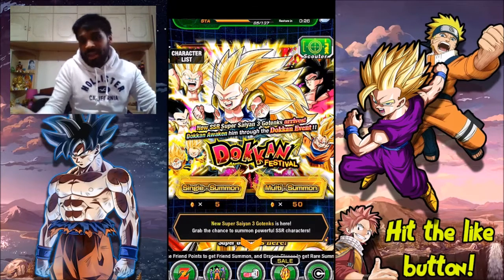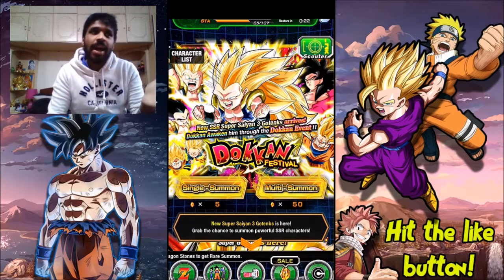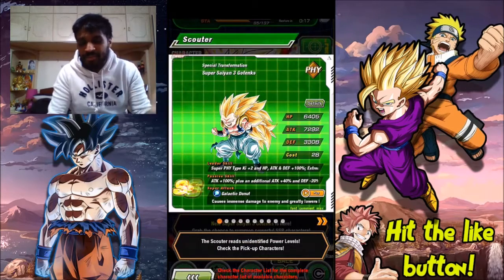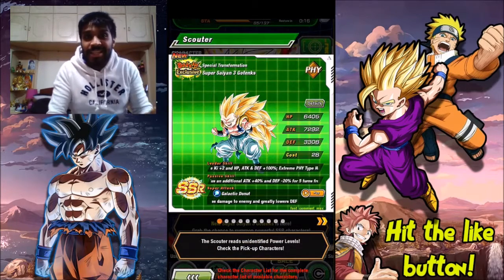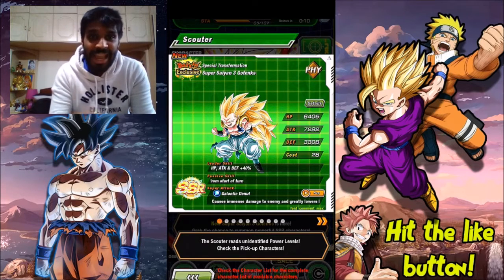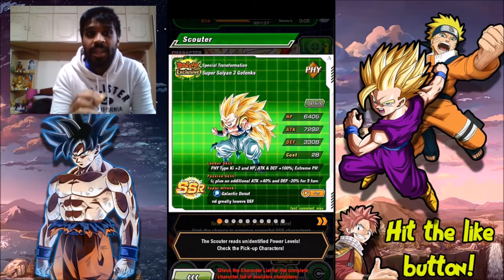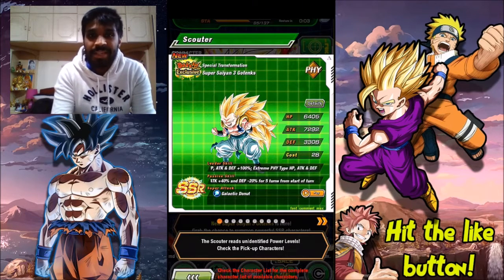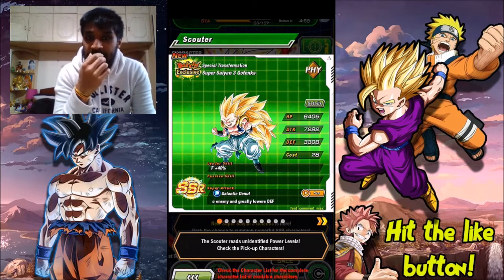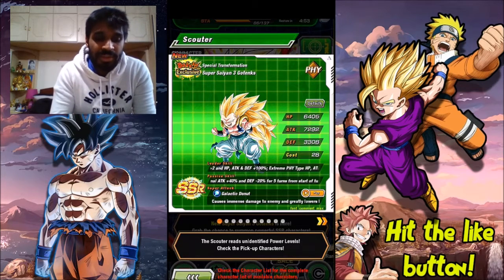They took out Vegeta Blue — I kind of wanted to boost Super Vegeta Blue dupes, but it is what it is. As you can see, this man is apparently the hardest hitter in the game — the hardest 120% lead, even harder than in Gojira, which is pretty surprising.